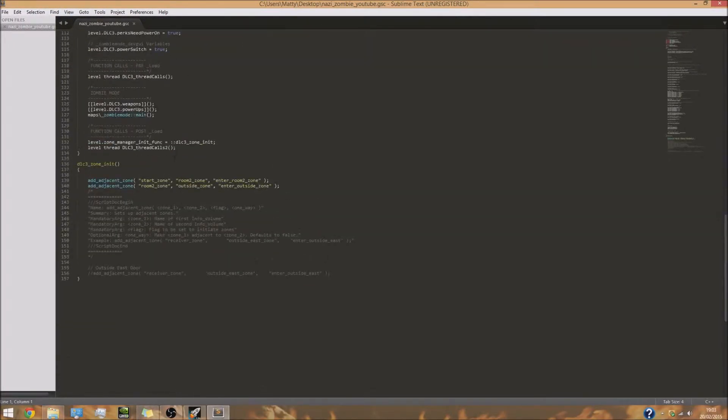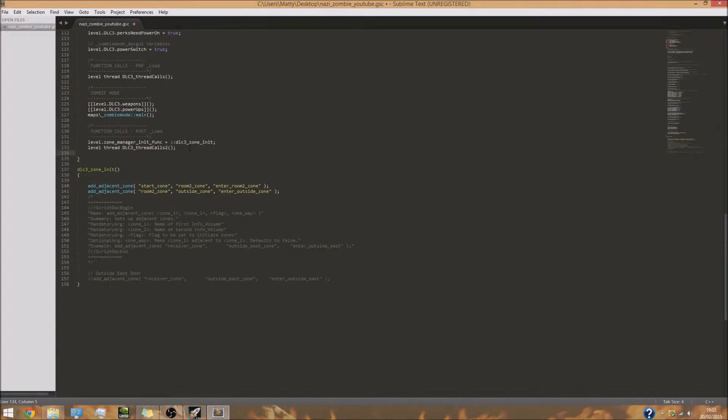Go down to post_load and add a new line of code: 'thread' and then whatever you want to name your script. I'm going to call it 'test_script'. Next, go to the very bottom of the file and add the 'test_script' function. Within this function is where you'll be adding the code for the trigger.